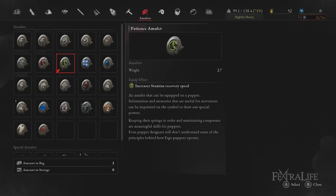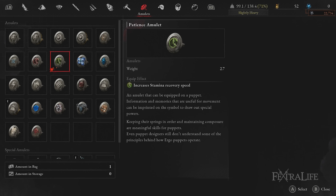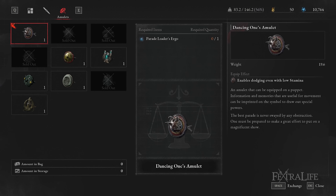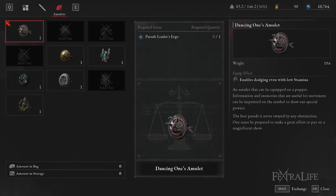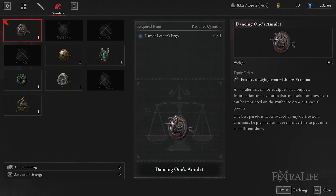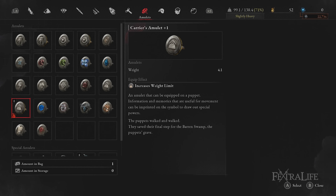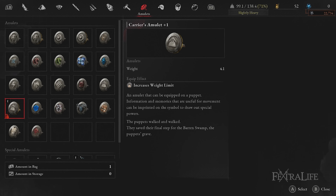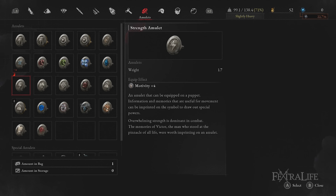In the second amulet slot, the Patience Amulet is good for getting back your stamina after using it all up on charged attacks. An alternative special amulet is the Dancing One's Amulet, which will let you roll without having any stamina, meaning you can fully commit to charged attacks and still get out of danger safely. The only downside is the weight of this amulet, which is almost as high as the main weapon. In the third amulet slot, the Carrier's Amulet will increase the weight threshold so you can equip heavy parts and amulets without spending levels into capacity. Alternatively, if you don't use heavy puppet parts, you can use the Strength Amulet for a slight edge in damage.